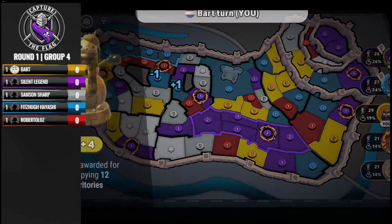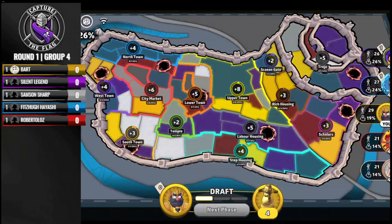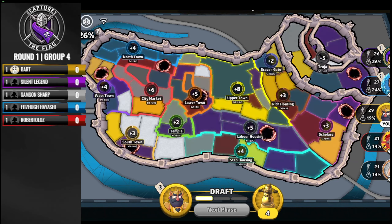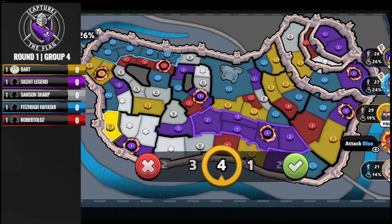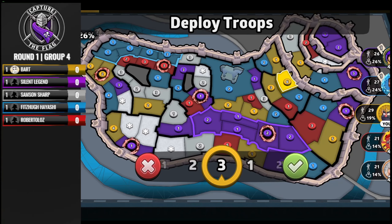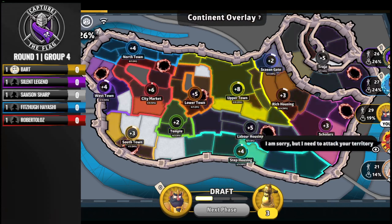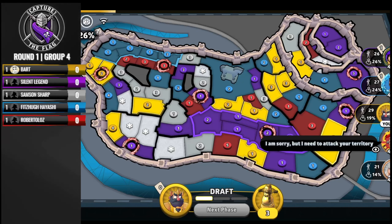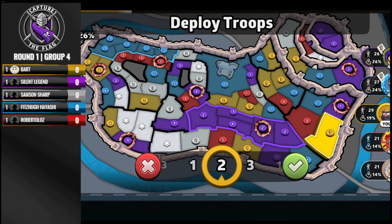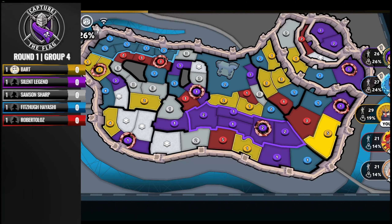We do see the alliances going out. Bart has allied himself with the entire board — I'm pretty sure everyone else has as well. When you're playing fixed 70, you do want to have as many alliances as you can. Bart has a nice little pocket on his plus three of Southtown. The blizzards will be doing a great job to help Bart hold that, but the unstable portal, at least for this round, could result in him getting broken.